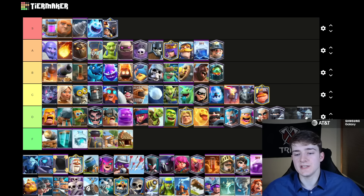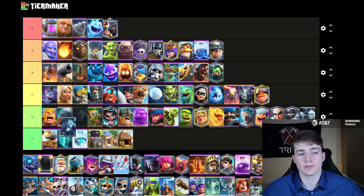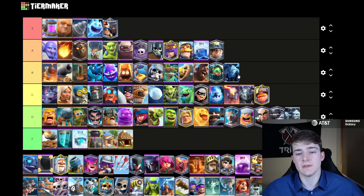Minion Horde's going to go in D tier — there's not really any deck where you're using it in this meta where it's really a requirement, and there's just a lot of people using things like Arrows and Poison and Evolved Zap which just counter it so easily. The Minions, though, are certainly a lot better and they're going to go into B tier — there's a good amount of people using them in things like Giant Graveyard, Lava Hound, and even Goblin Giant. They get a decent amount of usage, and when you play against something like Arrows, that's technically an even trade, so they're still able to get some value before they die.